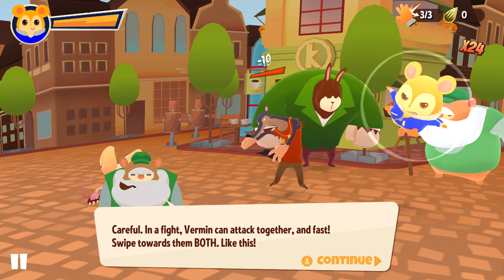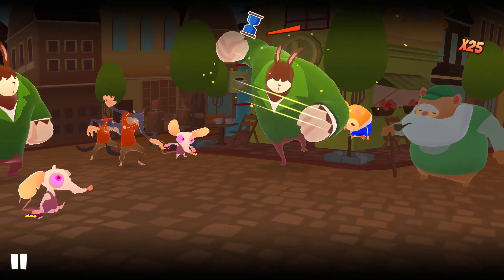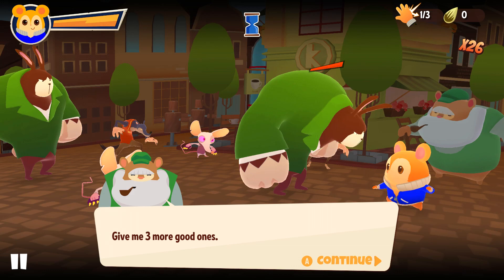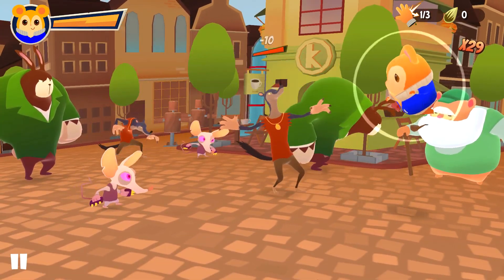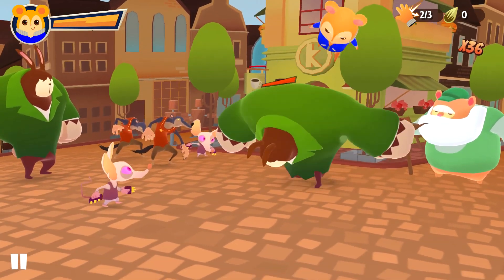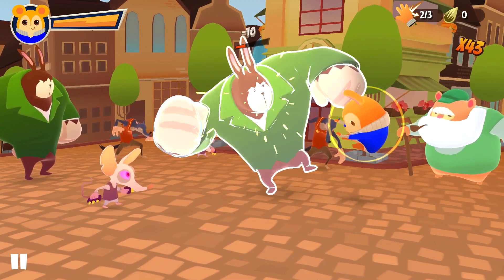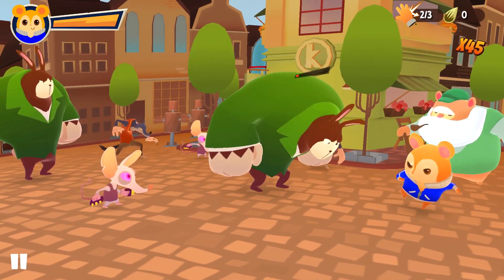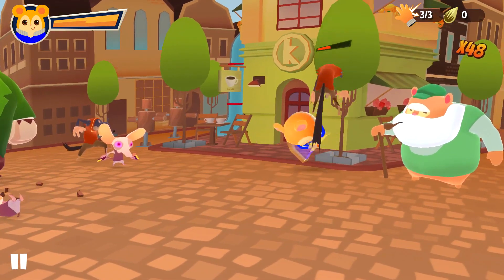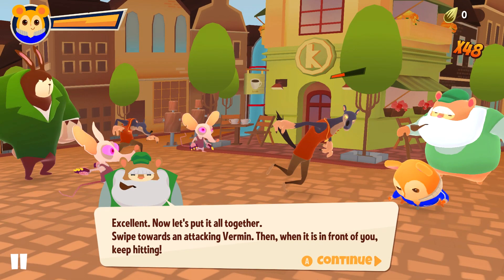In a fight, vermin can attack together and fast — swipe towards both like this. I have to redirect the direction. I have to keep track of where my current character is and press the direction based on that, which makes it a bit more intensive than usual. Usually just pressing one counter button is how these games kind of work.